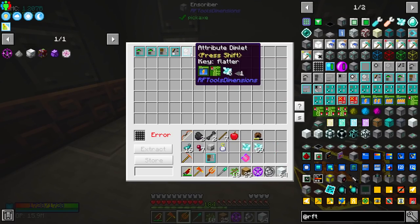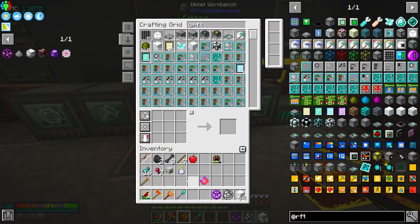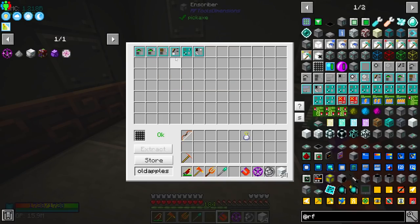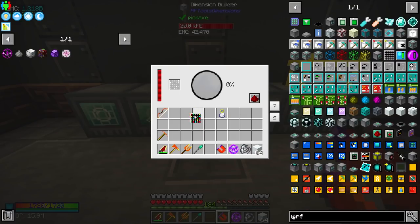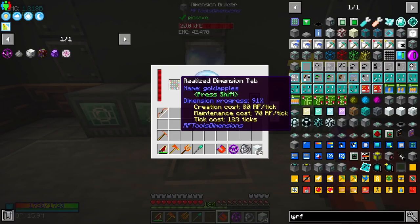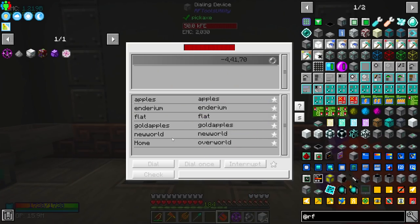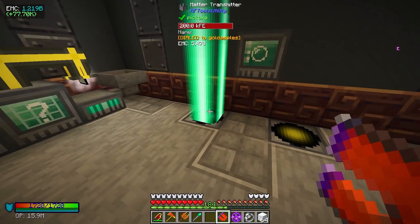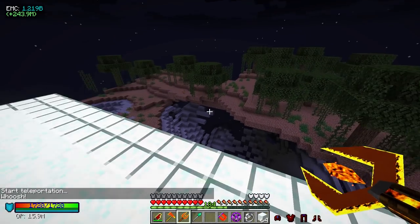The flatter is not gonna work but I am gonna find some other stuff to add to this. At this point we should be able to go — I'm gonna store this and this is going to be our golden apples dimension. The only thing I'm running is a time dimlet, basically making sure time is normal so we at least have a night time. And this is actually really cheap for what it is. Let's go to golden apples dial!